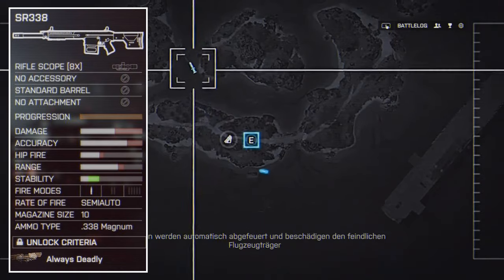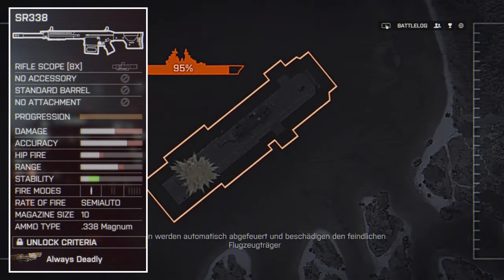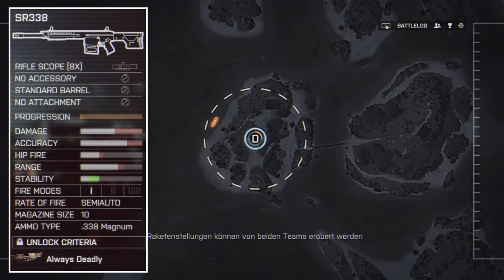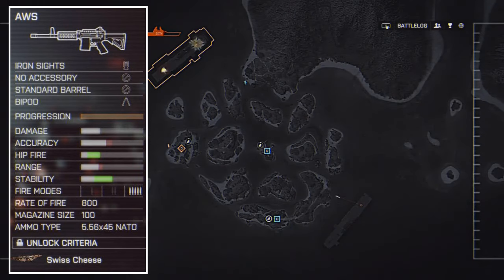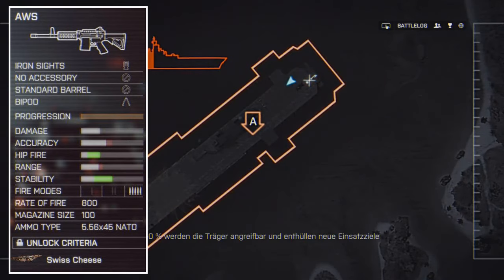We're also going to get to try out the SR338, which in the description for this weapon states it's a semi-automatic sniper rifle and is included in the sniper rifle class, not the DMR class, so that could be quite interesting. And the final weapon is the AWS, which is a sort of infantry assault rifle but is going to be available in the LMG section for the support class for Naval Strike.